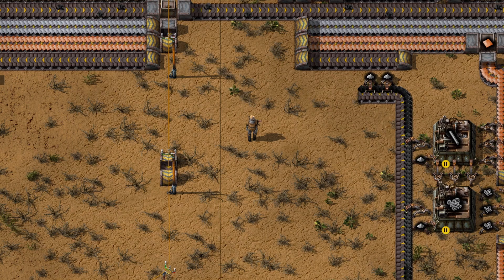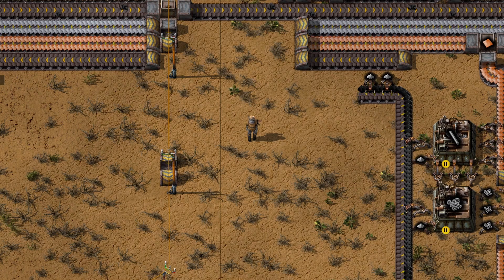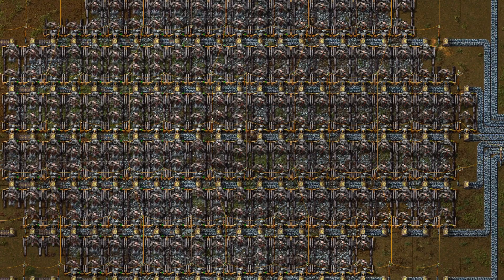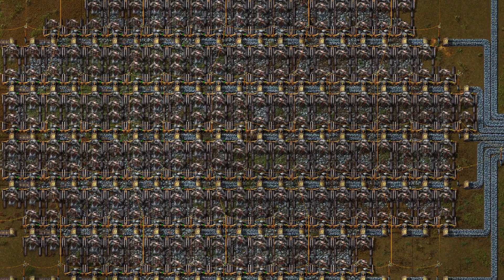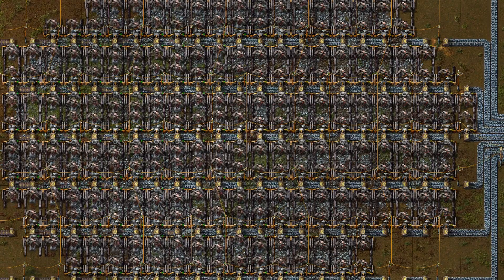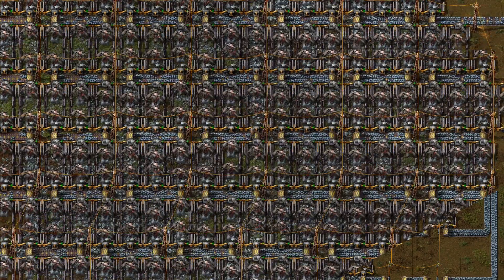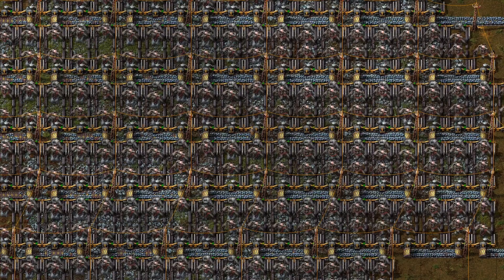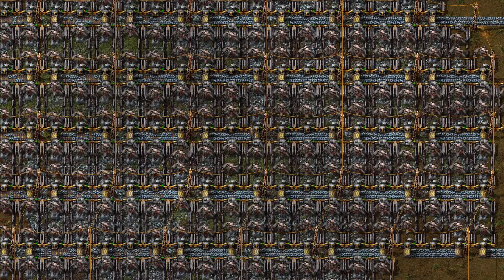With basic wooden poles it can go three ways. The first one is very compact, with usage of underground belts. It minimalizes empty space to the bare minimum, allowing for fast mining. You can also upgrade it with copper poles so you will use much less underground belts, allowing you to save some iron.